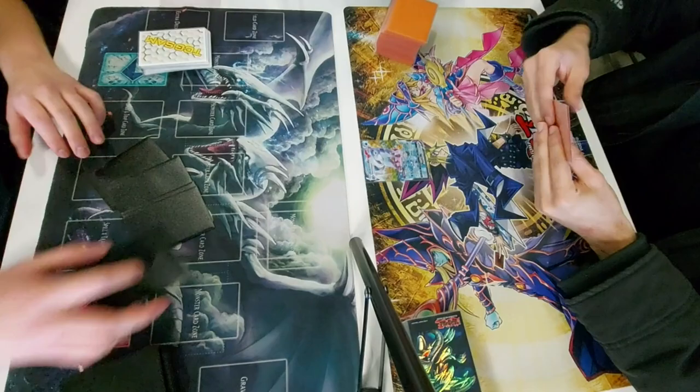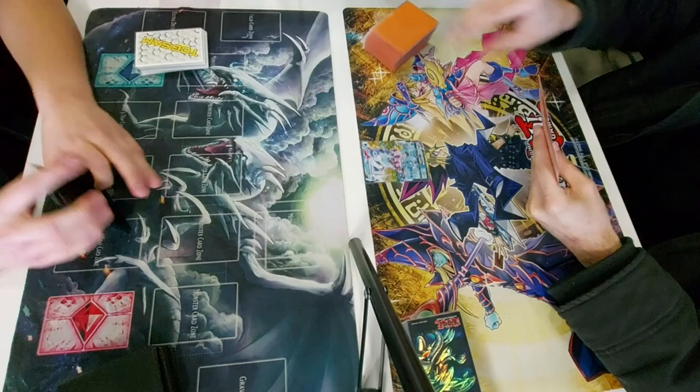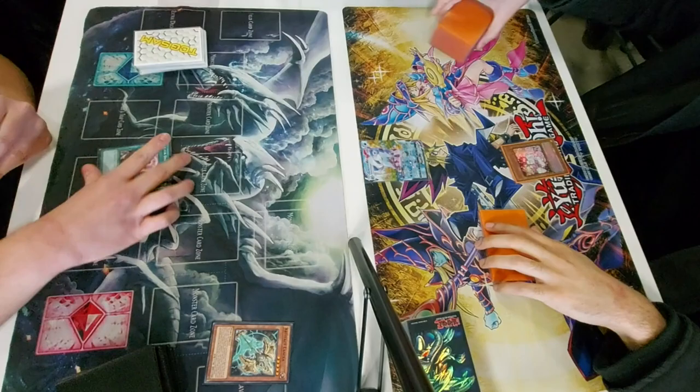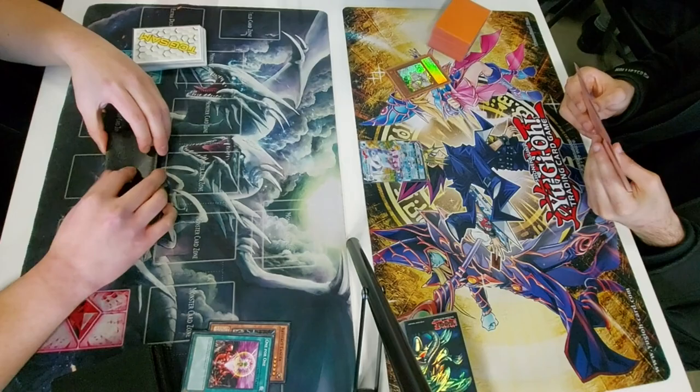We win the die roll and elect to go first, but our opening hand isn't particularly great — it was double Imperm, Lancia, Warbler, and a One-for-One. So all I can really do is One-for-One away the Lancia and just hope he doesn't have a response. Of course, he does have the Ash Blossom, and we are just kind of forced to pass and hope the double Imperms are enough to stop him.